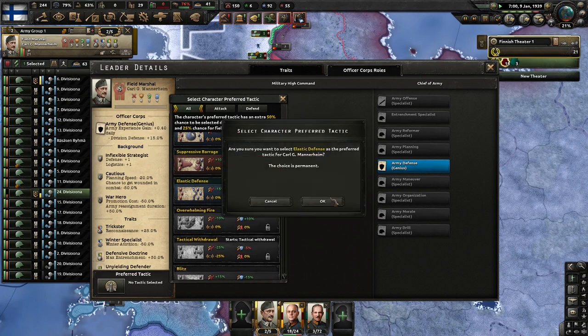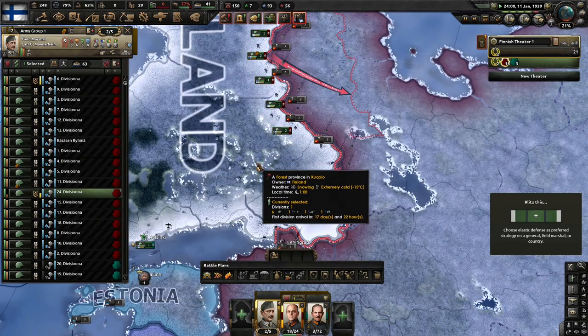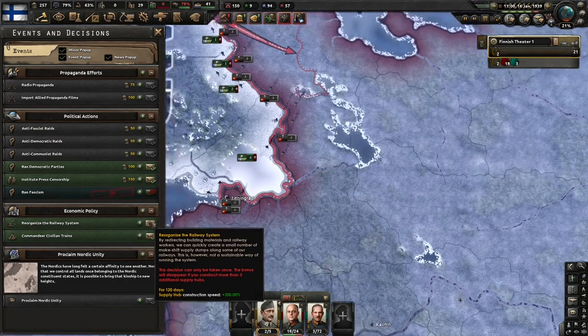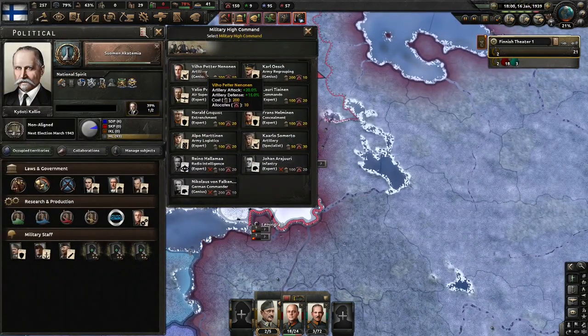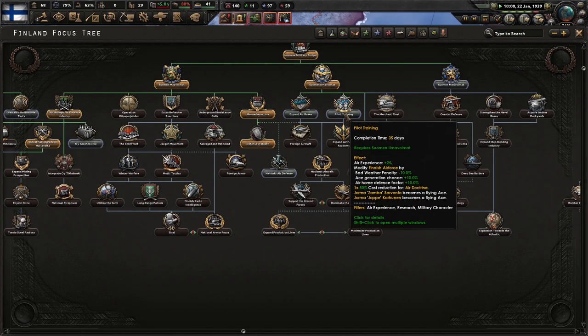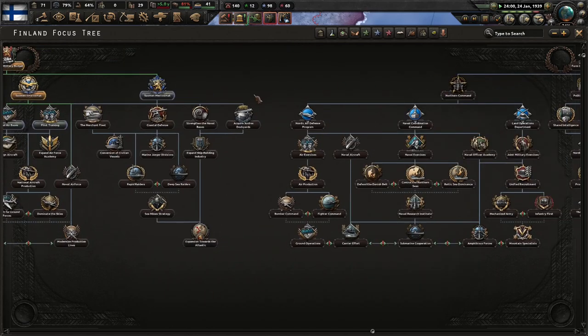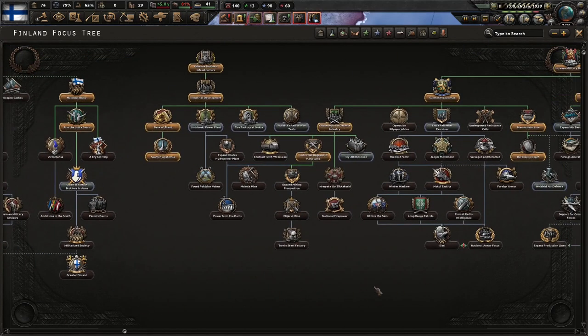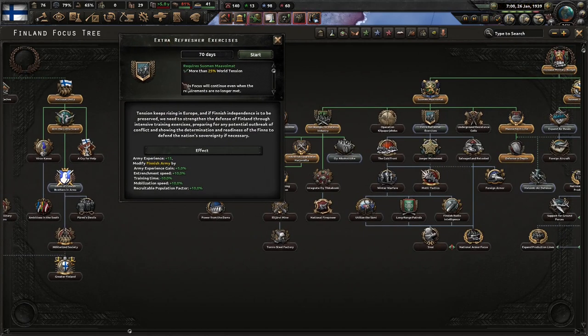Suppressive elastic defense — what's this? Choose elastic defense as preferred strategy on a general or field marshal — that's nice. Supply reconstruction — for 200, I kind of have to go with that, that's really nice. There's other stuff over here too, another council nice. Extra refresher exercises — tension keeps rising in Europe and Finnish independence must be preserved. We need strength in the defense of Finland through intensive training exercises.